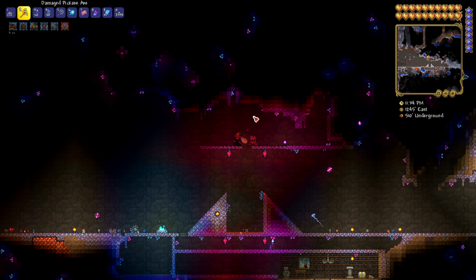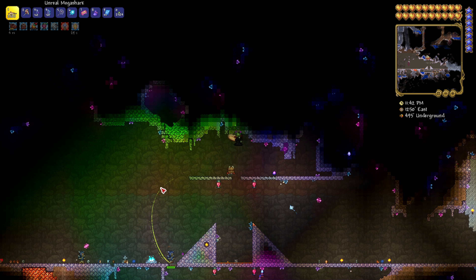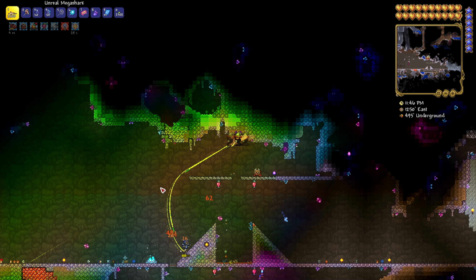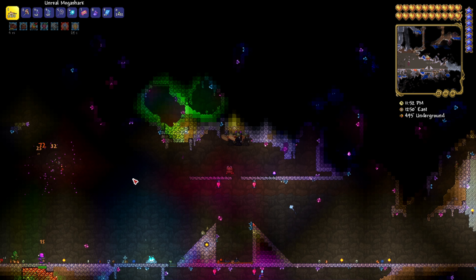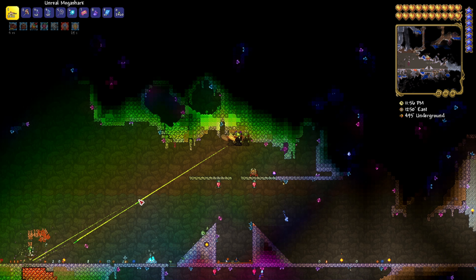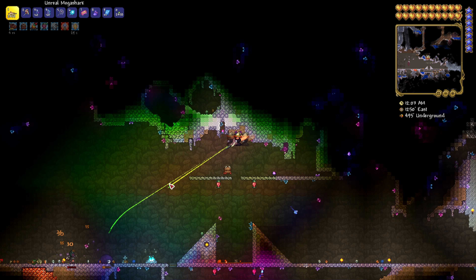That's it really - you just kill enemies and they'll drop souls of light. You can do this in the naturally occurring hallowed biome, or you can make your own, which I've done here. You can also do it in hell because hell is a very easy place to farm for souls in Terraria, but it can be a bit more dangerous, so you're probably better off making your own biome in the underground cavern area.